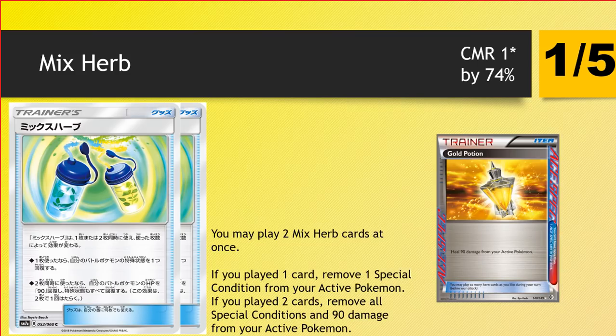Next up we have Mixerb. This is another two-card effect. If you play one, you remove a special condition from your active. If you play two, you remove all special conditions and 90 damage from your active — essentially a Gold Potion when you play two, plus you get rid of special conditions. Special conditions aren't too big right now — things like Confusion dip in and out of play, and may see a little more play with Blacephalon being able to Confuse and Burn. But this effect just isn't strong enough as a one-card or two-card combo, and there's nothing worried enough about special conditions to warrant playing Mixerbs. For anything that wants to recover HP, we have Acerola and Max Potion anyway, so finding the two-card combo often isn't viable when we have more efficient answers.